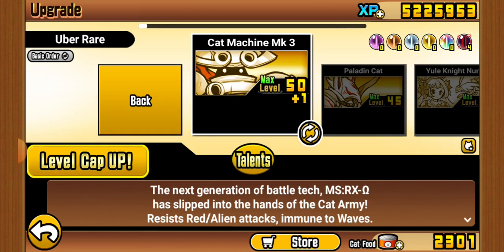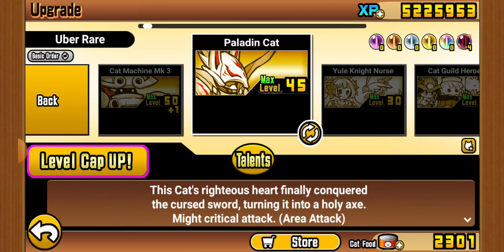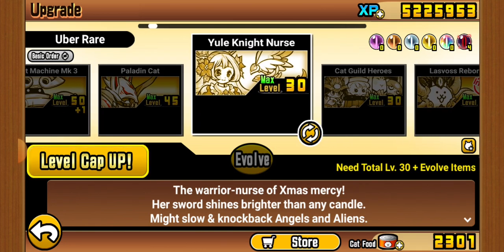Air Cat Machine — my first ever Uber, fun fact. I actually got Cat Machine on video, which is cool. Paladin is very good against Metal enemies. I'll be honest, the Christmas version of Nurse might be my worst Uber.